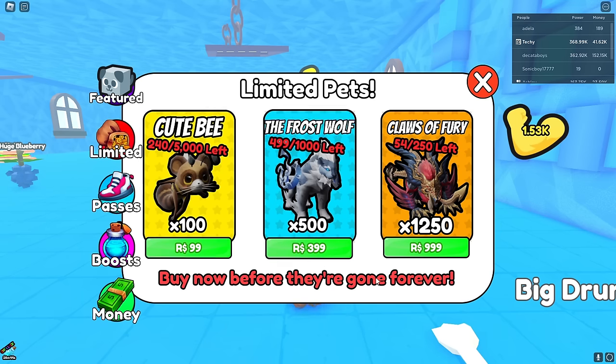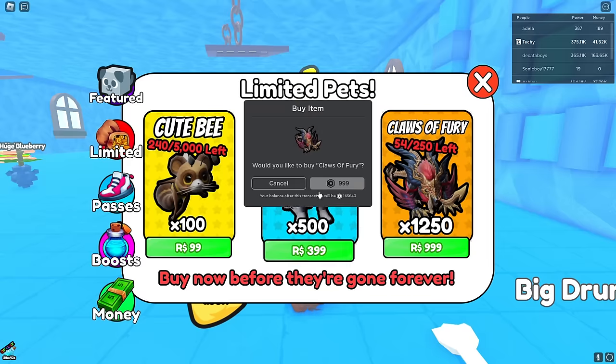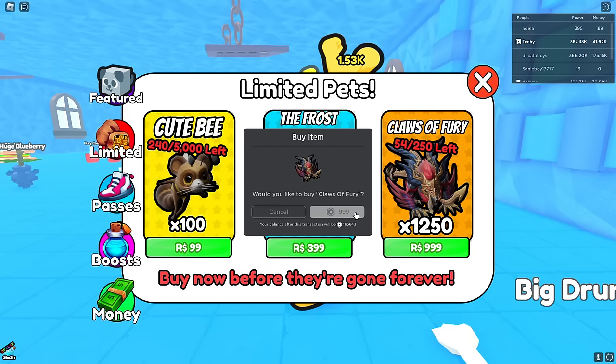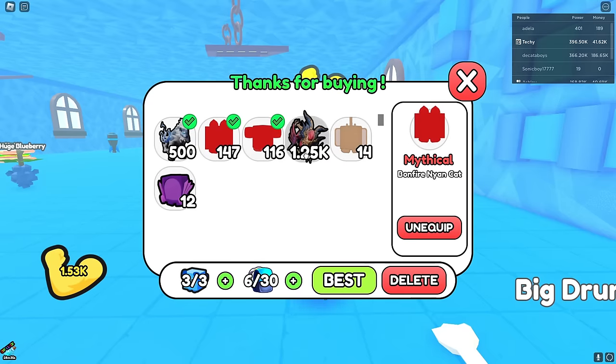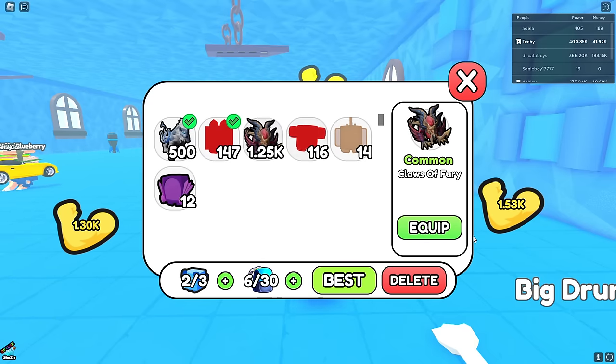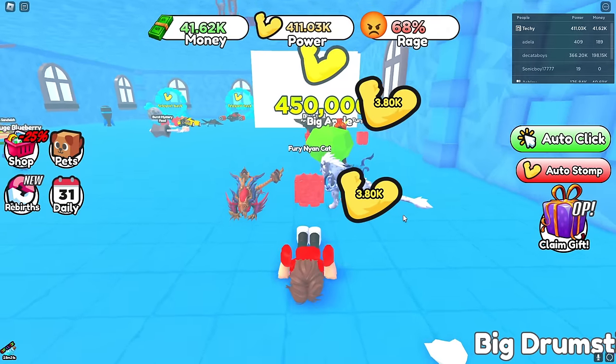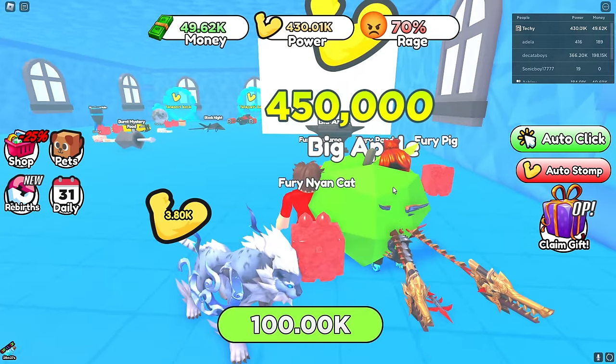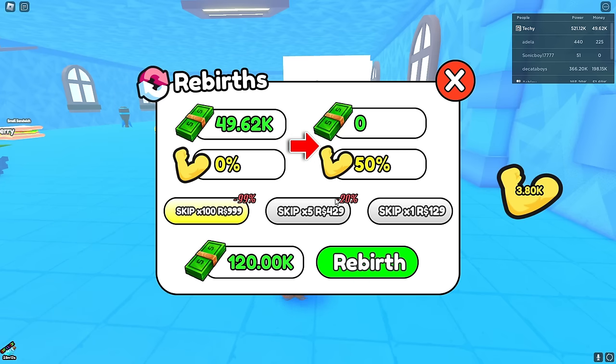I agree with Ashley — I should buy the Closet Fury pack. It's a thousand Robux but it's definitely gonna help me out a lot. I just bought it and equipped it — it looks so awesome! Oh my gosh, I'm getting 3,800 power every single second!